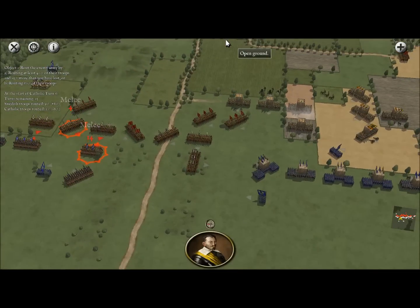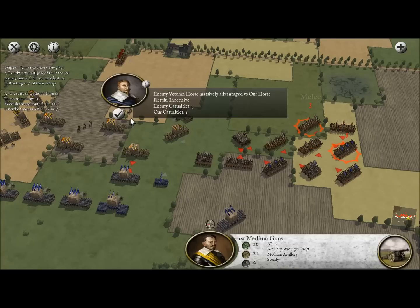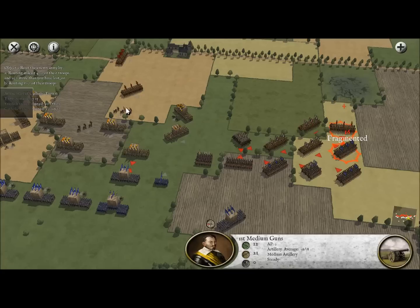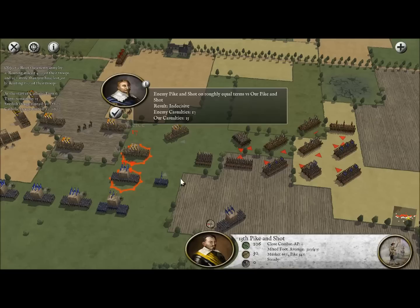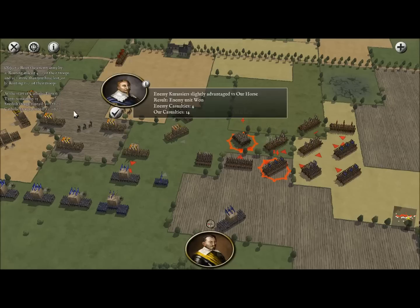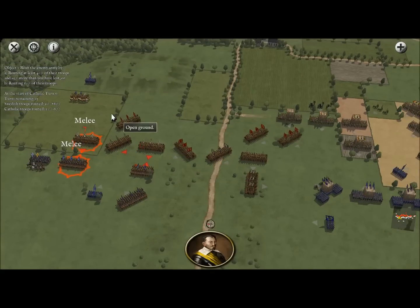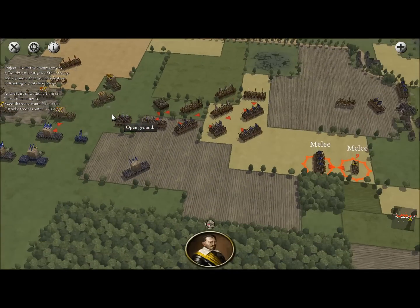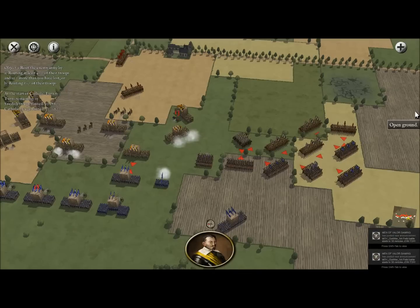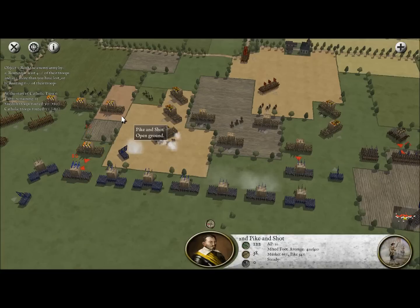One awesome thing about Pike and Shot Campaigns is that you can actually damage an army so it takes longer to capture a region, giving you time to build up your forces. Still a very indecisive fight on the right side, but the enemy has the advantage despite our flanking maneuver — they spotted it. One of our units has fragmented and will break off soon. The pike and shot units in the center are fighting bravely and not giving up much ground. The enemy cuirassiers are cutting our men to shreds — they're an exceptional cavalry unit, especially good at fighting other cavalry. Commanded shot fragmented again, and we've routed one unit off the field.